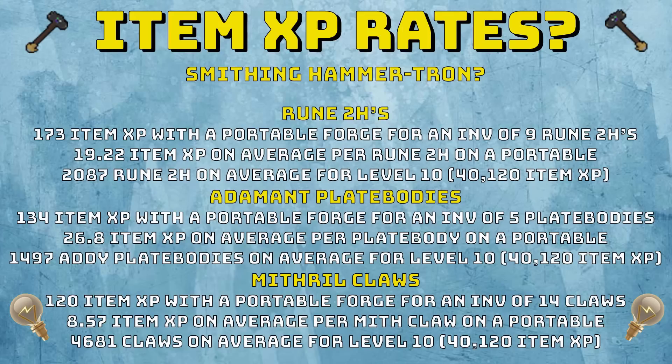I want to talk about the item XP rates with smithing with the Hammertrons. Smithing isn't quite as fast as firemaking, but it's still pretty fast. To emerald two-handers, you do nine rune two-handers in one inventory and one inventory gives you 173 item XP with a portable forge. This works out at 19.22 item XP on average per rune two-hander, meaning you're going to need 2,087 rune two-handers on average for a level 10 Hammertron. This would take you around 2 hours.